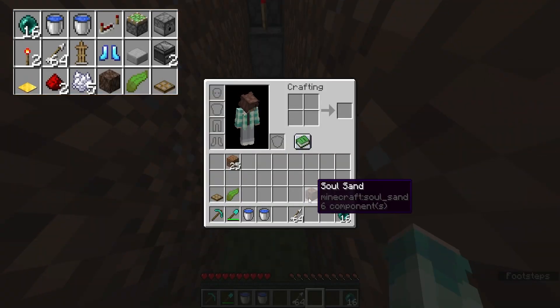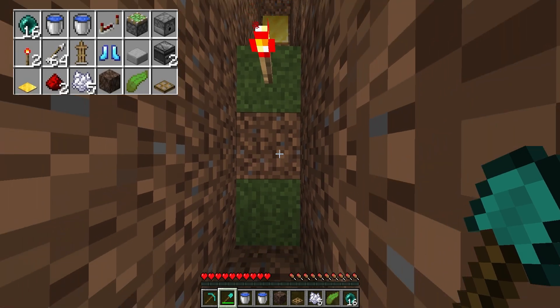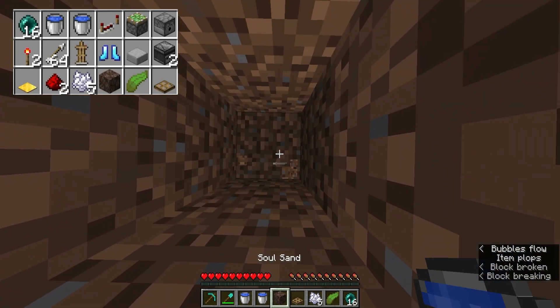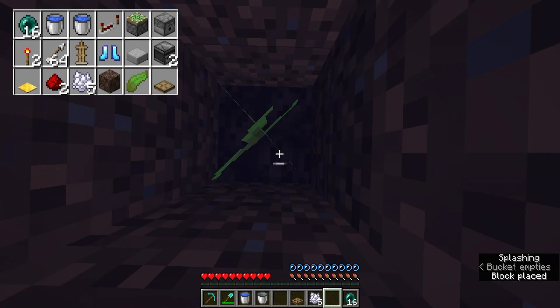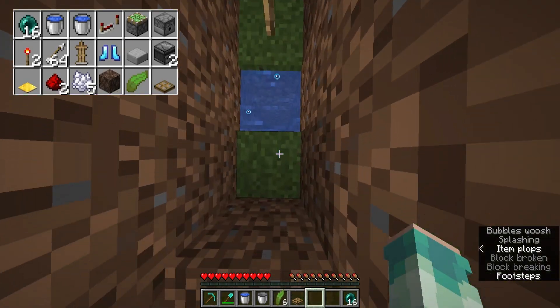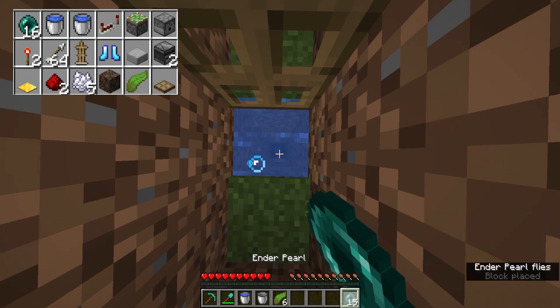Now we just need to add the stasis chamber itself. So we are gonna dig down seven blocks, fill it up on one soul sand, place the water at the top, and then just kelp to make all of these source blocks.